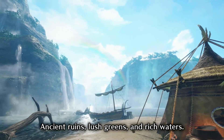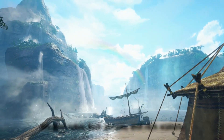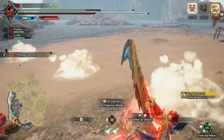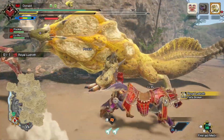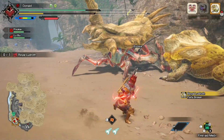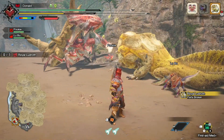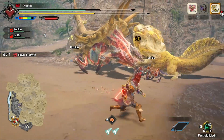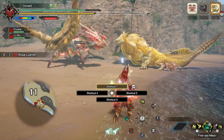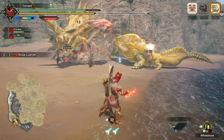Some smaller features were also added, such as the ability to lock talismans for later use or investigation. Monster Hunter Rise ran smoothly on the Switch, even if it was running at 30 frames per second, and Sunbreak maintains that. There were a couple of incidents observed with both my roommate's copy of the game and my own, where the game would randomly mute for about five seconds in the midst of a hunt — I suspect this will be patched down the line.